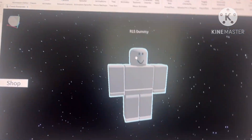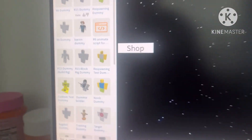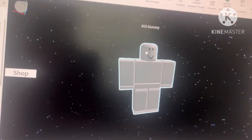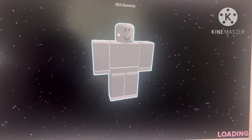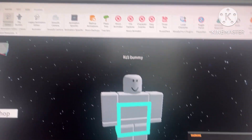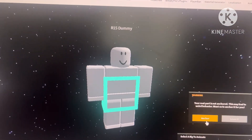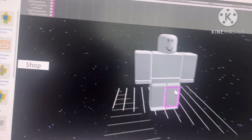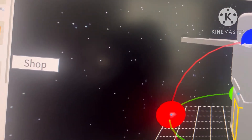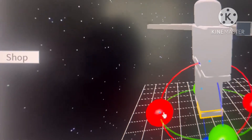Next we're going to make the crouch animation. We're going to search for a dummy — if you're on R6 use an R6 dummy, if you're on R15 use an R15 dummy. I'm on R15 so we'll get the R15 dummy. We're also going to need the animation editor plugin, which is linked in the description. Now we'll select the rig and start animating the dummy. I'll speed this up to save time.